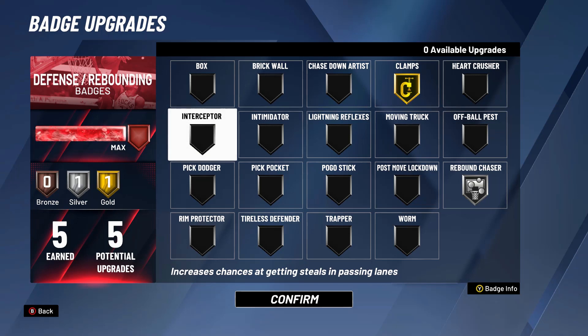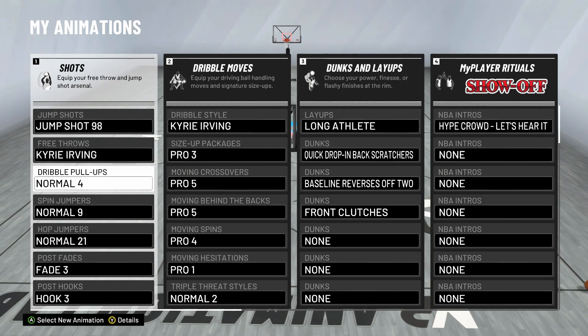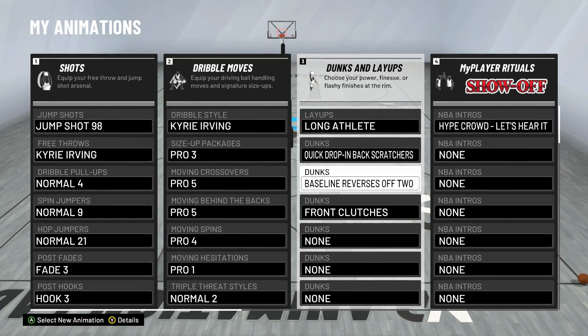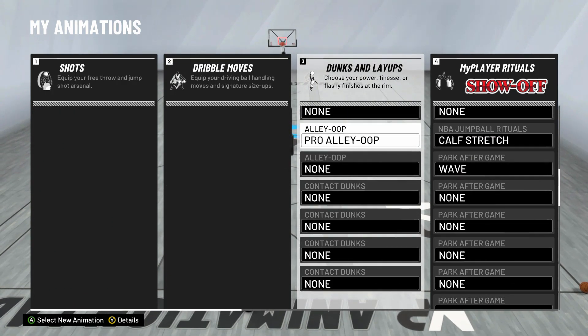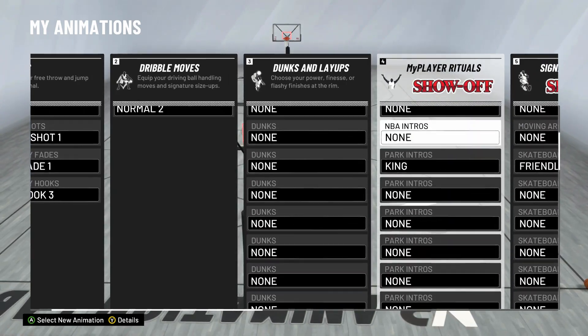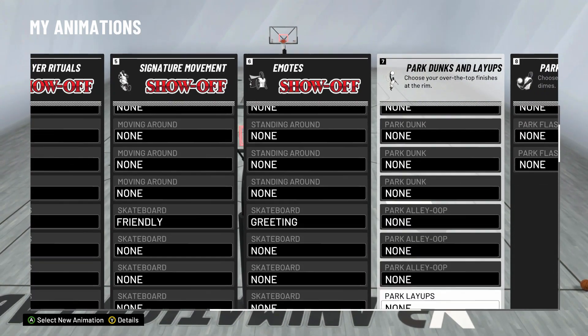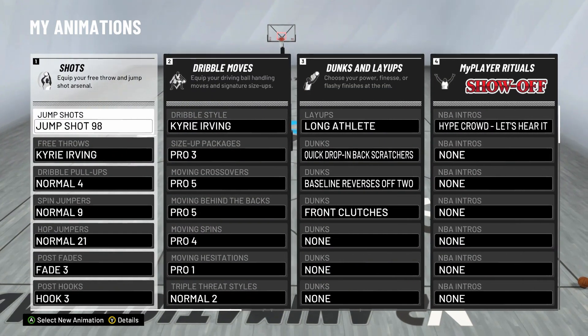Let me show you my signature styles. If you're new, like this video and subscribe — I would really appreciate it. Join the goat gang. Here are my sigs — I'm giving you my jump shot, my dribble moves, all this stuff. For the park dunks, I know people don't like them because they get blocked a lot, but these park dunks I have literally never get blocked and they're really cheesy. Put on these park dunks and everything I've got if you want to be dominant like me. Hope you guys have a great day.